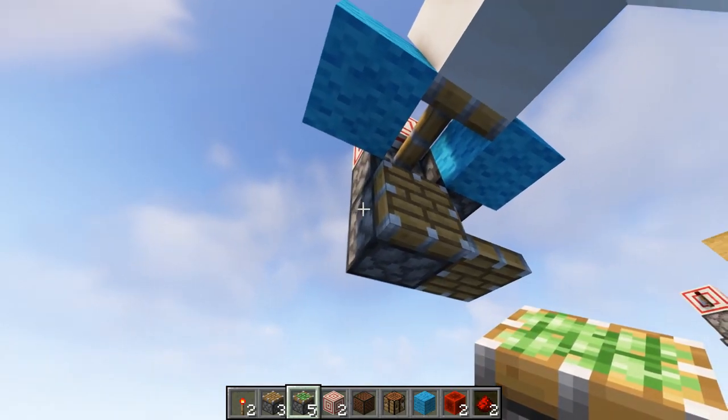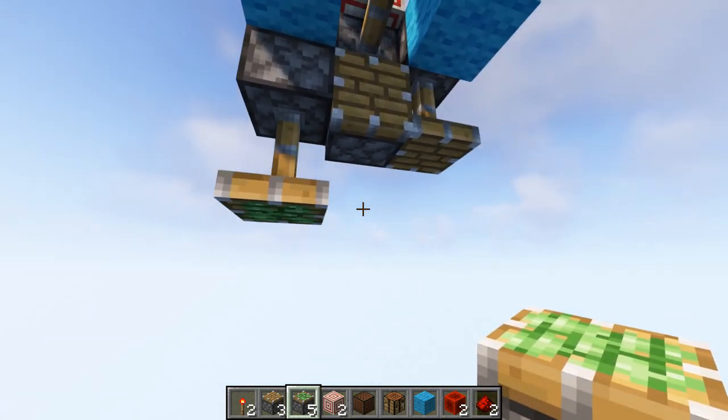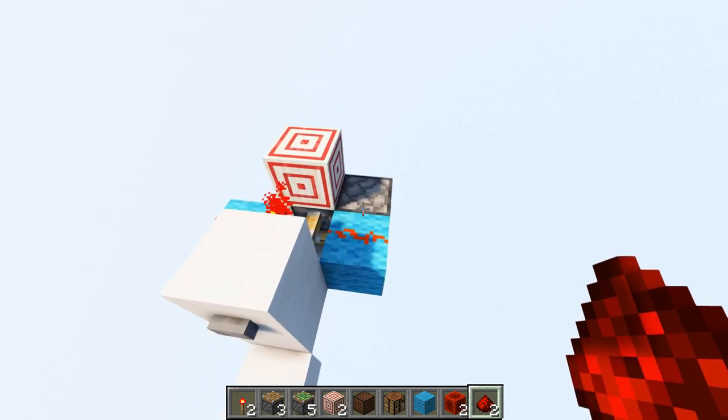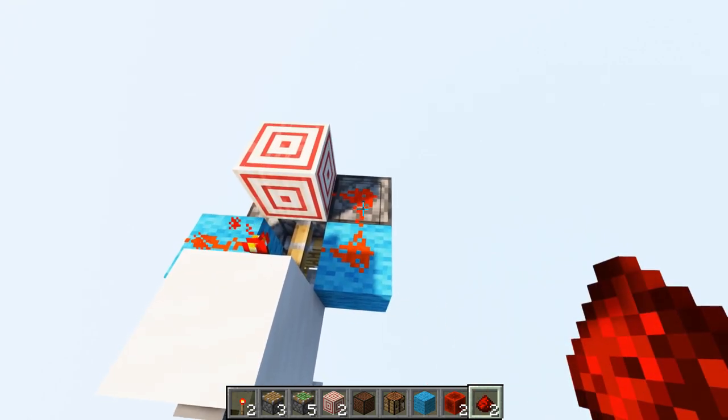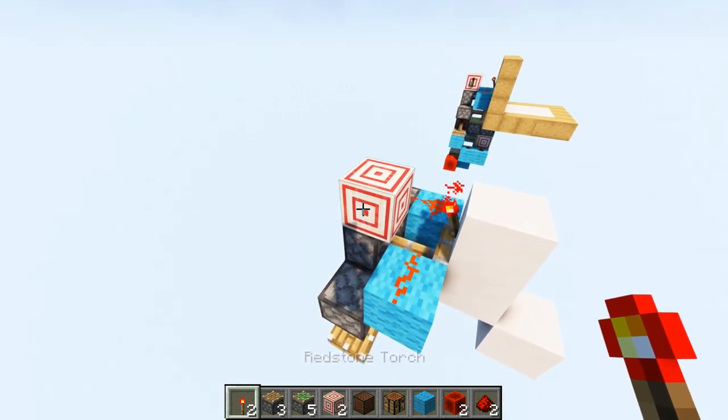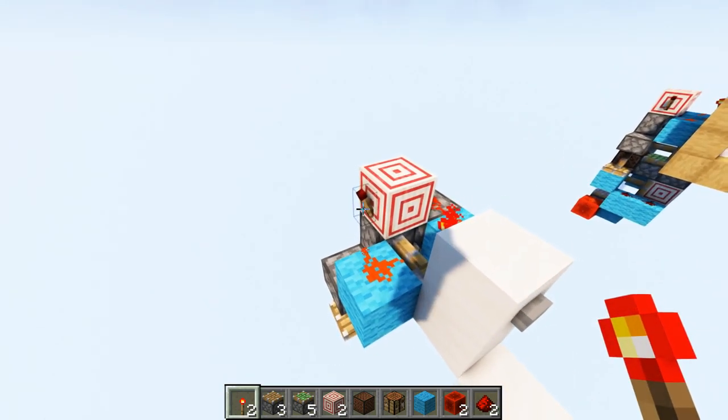On the left side, we're going to match this normal piston so that it'll be one block lower. Take out redstone dust and on top of this piston right here, place redstone dust so it points into the target block. Take out a redstone torch and on this side of the target block, place a redstone torch.